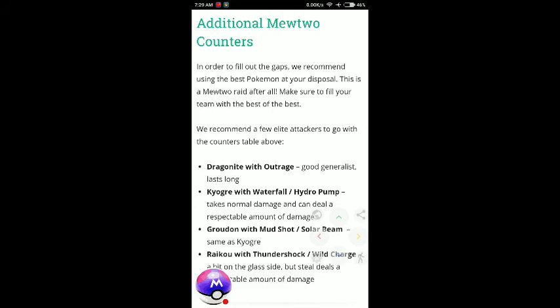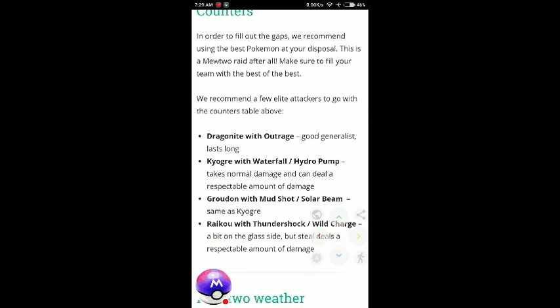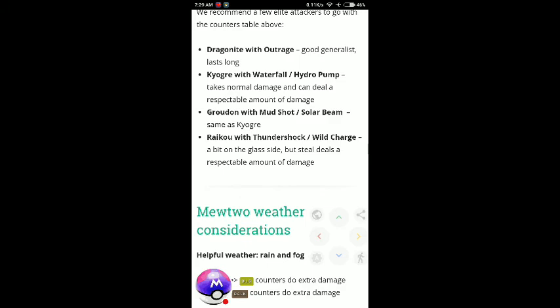Additional counters include: Dragonite with Outrage, Kyogre with Waterfall and Hydro Pump, Crawdaunt with Snarl and Solar Beam, and Raikou with Thunder Shock and Wild Charge.